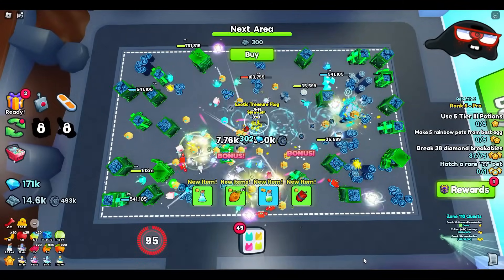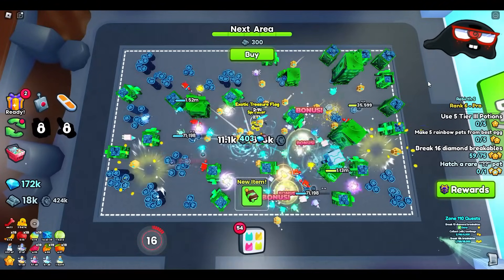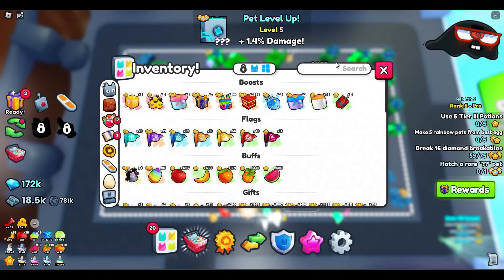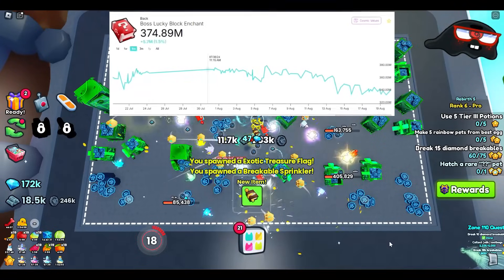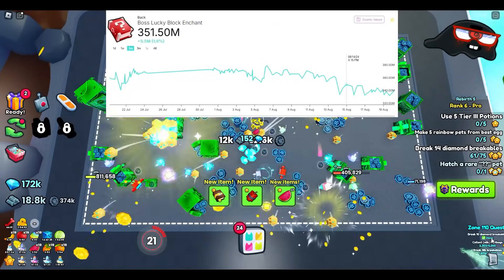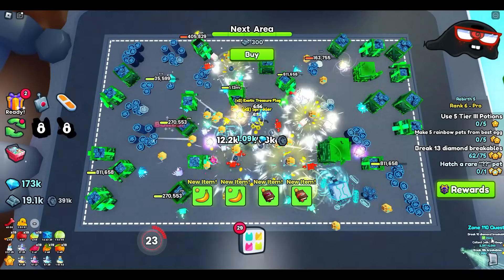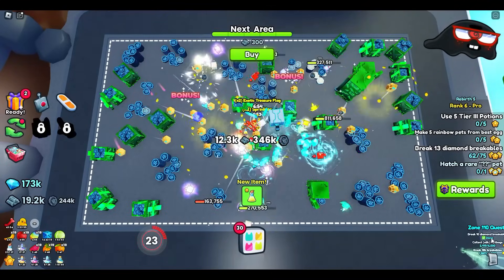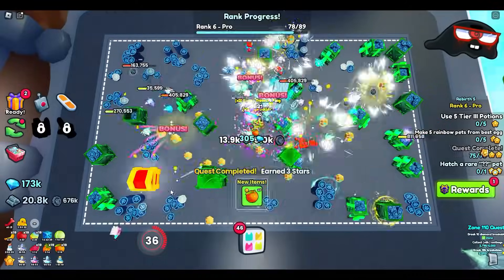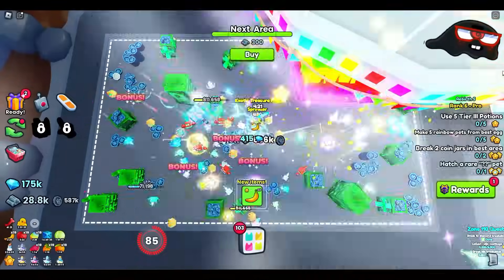Our next book is the boss lucky block book. This one is more expensive at 342 million gems, and it's around the same range as before — it hasn't really changed too much. You're able to see the loot that comes out of it, and for those that want different books in the future, I figured I'd still include this in the list. After sitting here for four to five minutes, another one has not popped out yet. So again, breakables mastery needs to be high enough.